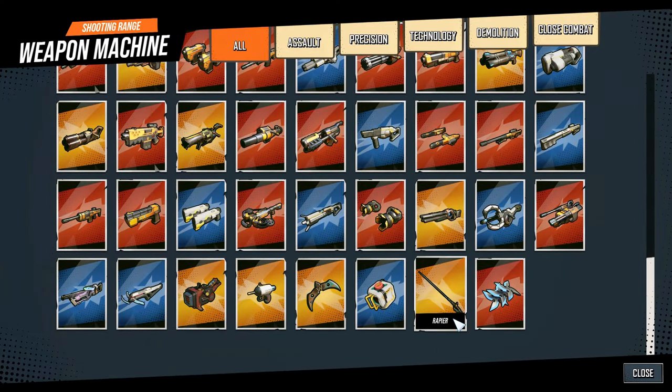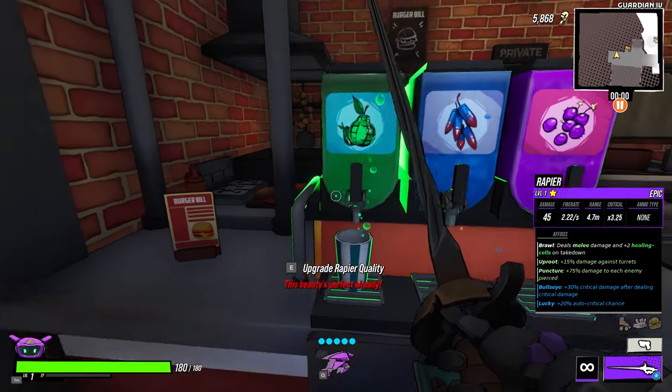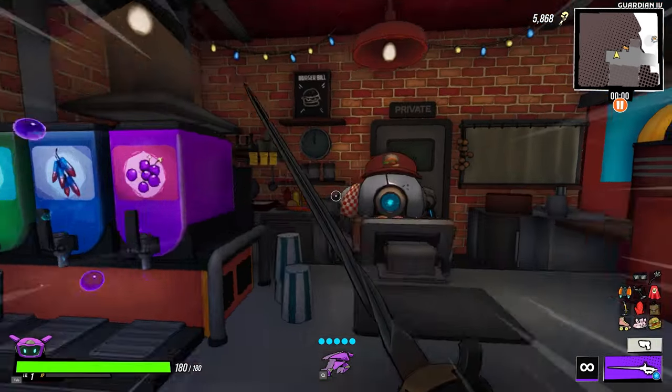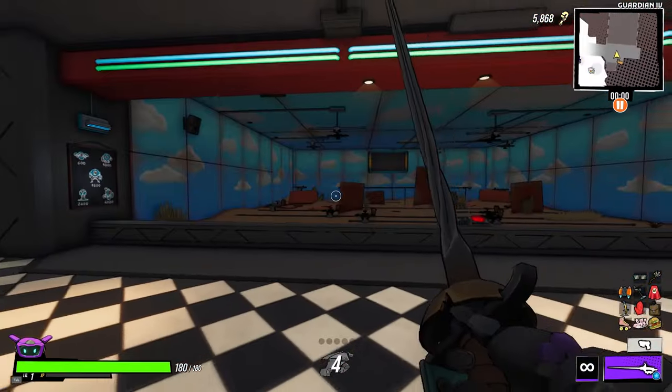I've unlocked all the cards so I get all the weapons. I can upgrade them — I want a fantastic one. You can read all the affixes and just test out the DPS. Anyway, I hope this was useful, bye!